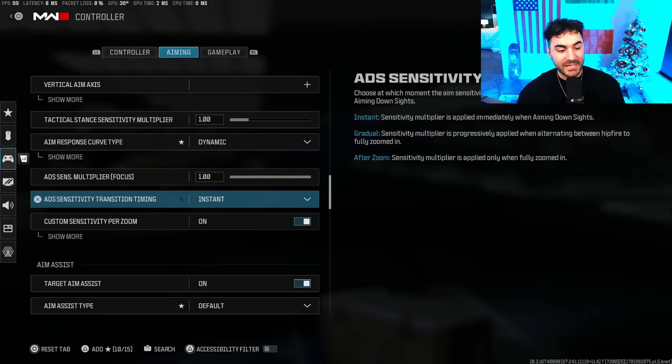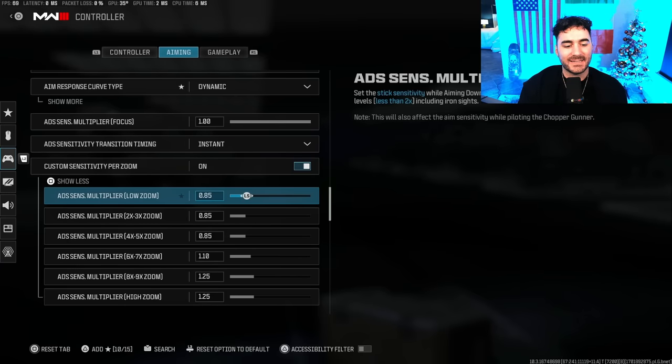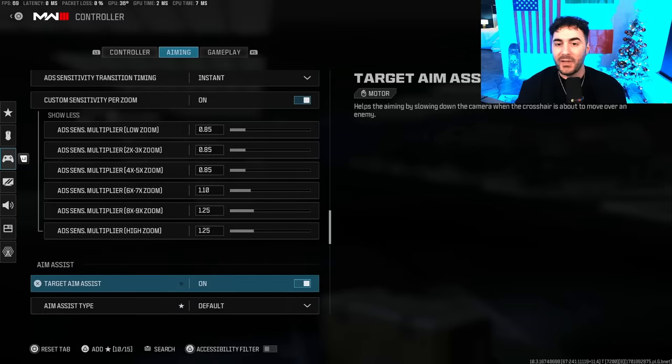Highly recommend using Dynamic — most people are probably on Standard and it's going to feel weird at first when you switch, but pretty much every single warzone pro plays Dynamic. ADS sensitivity transition time I have on Instant — you want your sensitivity to change over as fast as possible for the most consistency and fluidity. I do run custom sensitivity per zoom. If you're feeling less accurate or like aim assist is less effective, bump down your ADS sensitivity multiplier by 0.05. I play 6/6 with a 0.9 multiplier in Warzone 3.